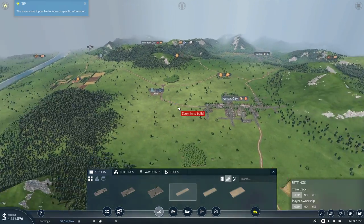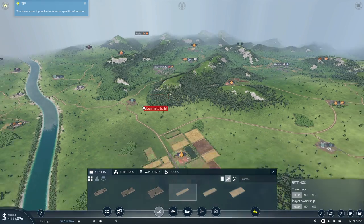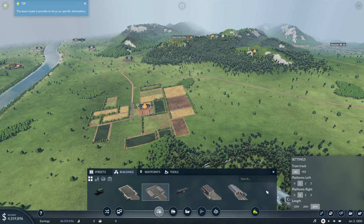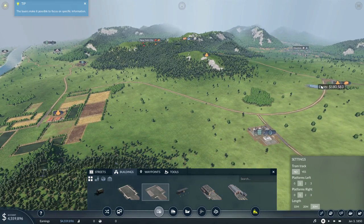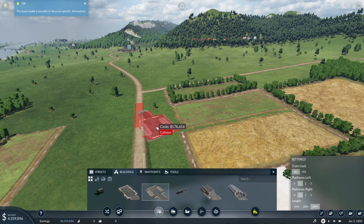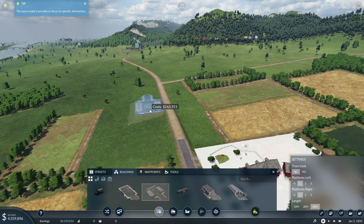We're going to go ahead and connect this road as well, which is going to create a connection between Kansas City and New York that we would use for a bus line in the future. Now, if we go into our buildings, we're going to take a look at this truck station and put one down here by the farm. That's going to need two platforms — one for the line running from the farm to the production plant, and a second for the line running to New York City. We don't want those lines sitting on the same platform. We'll rotate it and hold shift to fine-tune the rotation. We want to go on the flat side of the road, which is going to be much cheaper for us.